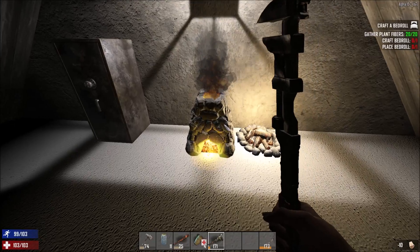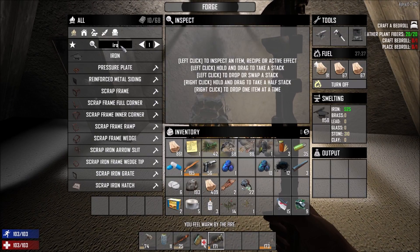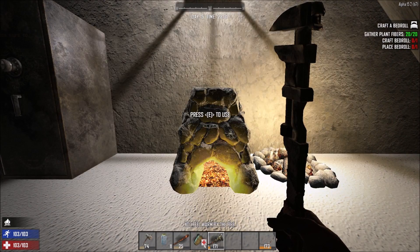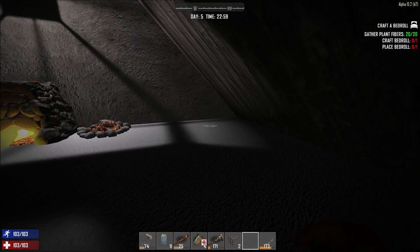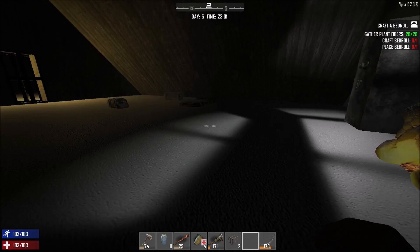It's because of the forge and stuff attracting zombies — shouldn't run in the middle of the night. I guess I'll have to turn it off, and that as well. As soon as you turn the stuff off, they will lose your scent.